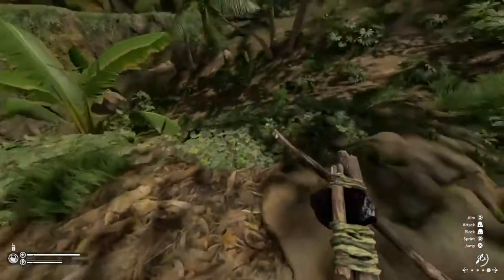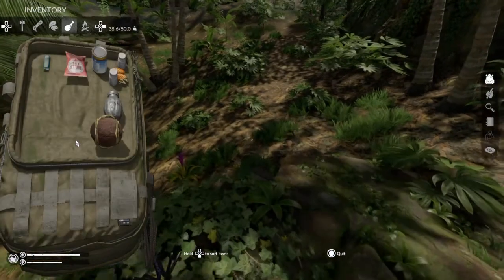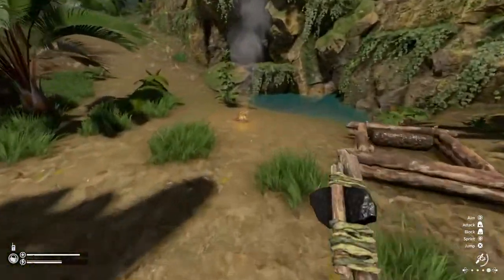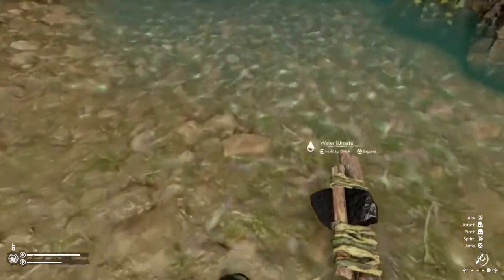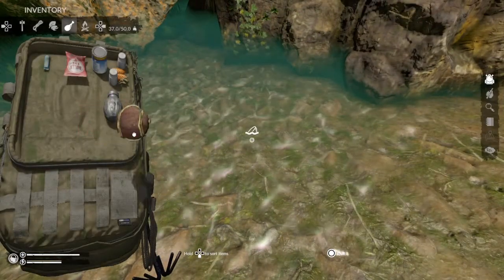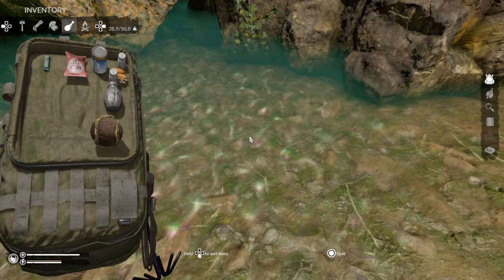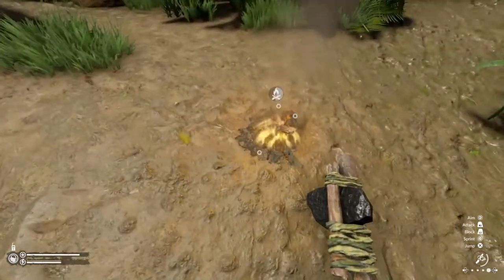In case you weren't aware, you can actually use your biddons to collect dirty water. And you can take those biddons and fill up the coconut bowls next to the fire, and that will purify the water. I made one out of coconut and rope here, it's very useful. Just put it over there, fill them up. We have two biddons full of dirty water, which we can clean by the fire when the time is right.